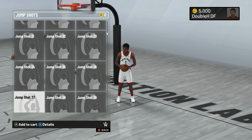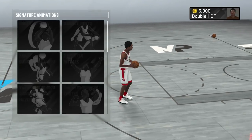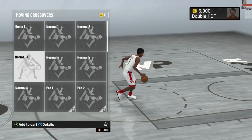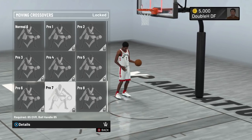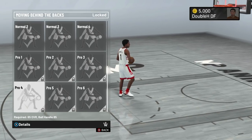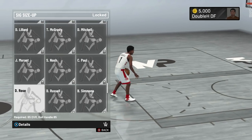Let's look at Jump Shot 98 since that was a popular jump shot — it looks the same, and it's free. Dribble moves: there's no elite dribble moves this year. Same dribble styles — we have Tim Hardaway and we have Ja Morant's dribble style now. Moving crossovers look the same. There's no elite, only Pro — so Pro is the max level. It's Basic, Normal, and Pro. They're basically penalizing low ball handlers. You're gonna need that 85 ball handle to dribble.